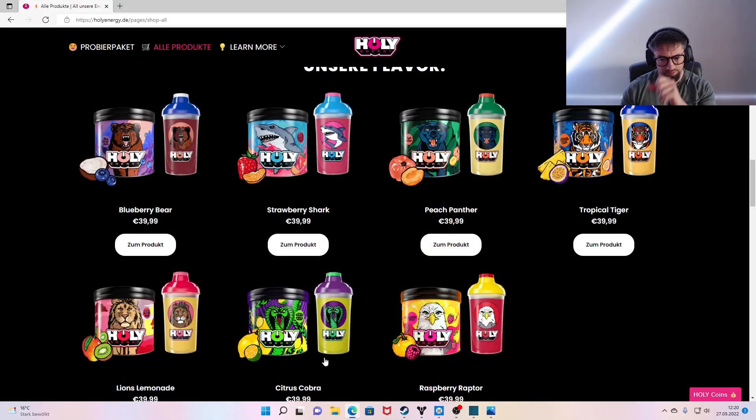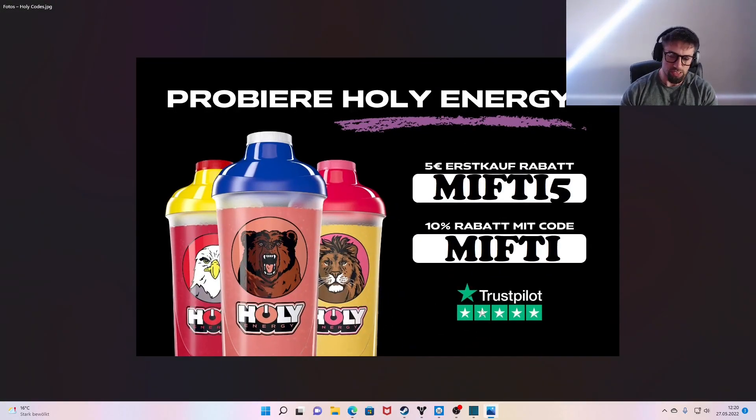Dann noch ganz kurz, Leute: Denkt dran, heute bei meinem Partner Holy Energy. Die ganzen Geschmacksrichtungen, die jetzt ausverkauft waren, sind wieder am Start. Und mit den beiden Codes hier könnt ihr beim Einkauf sparen. Let's go.